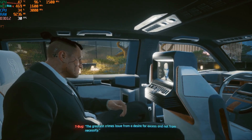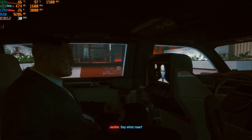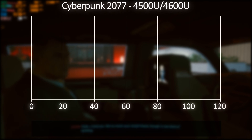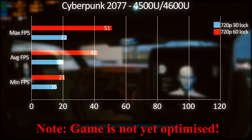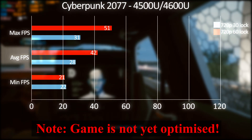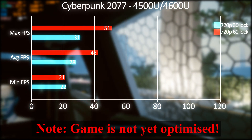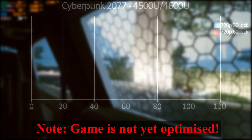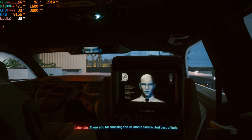Here is the performance graph. First result is 720p with FidelityFX target lock at 30 framerate. Second result is 720p with FidelityFX on 60 framerate target lock. As you can see, it doesn't really reach 60. Keep in mind that the higher framerate option looks so bad that you can barely tell the enemy apart from the wall if he isn't standing right next to you. Finally, is it playable? Yes — but that's about it. Keep in mind that performance might boost after a few months worth of patches.